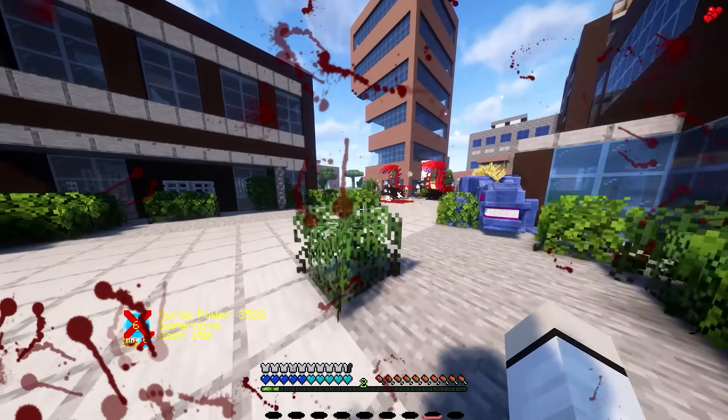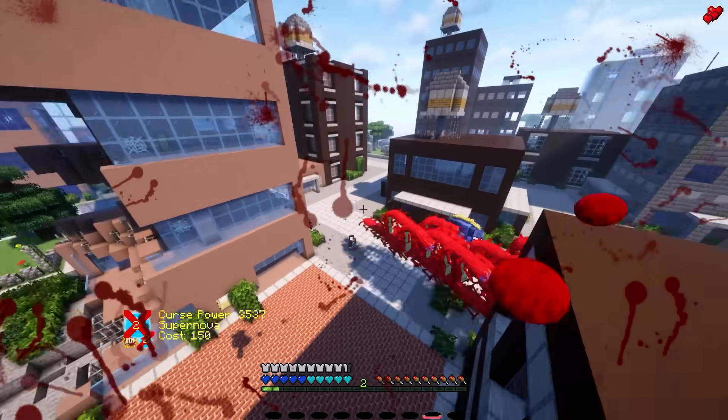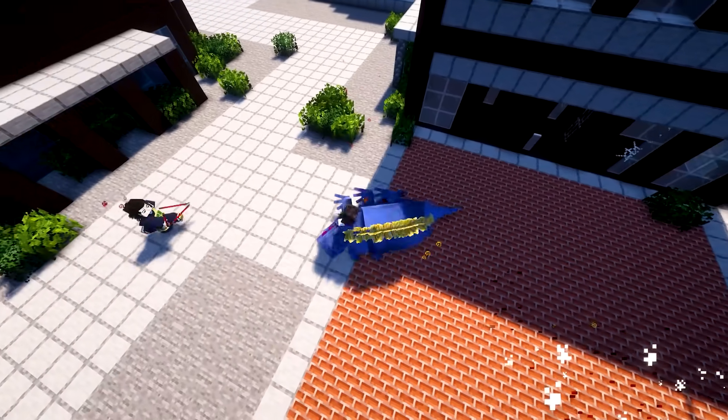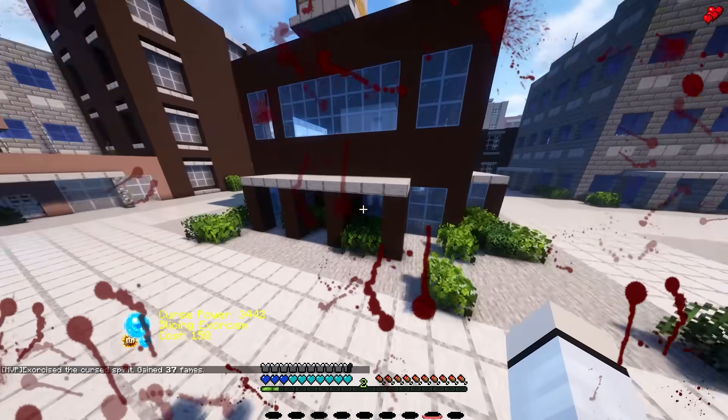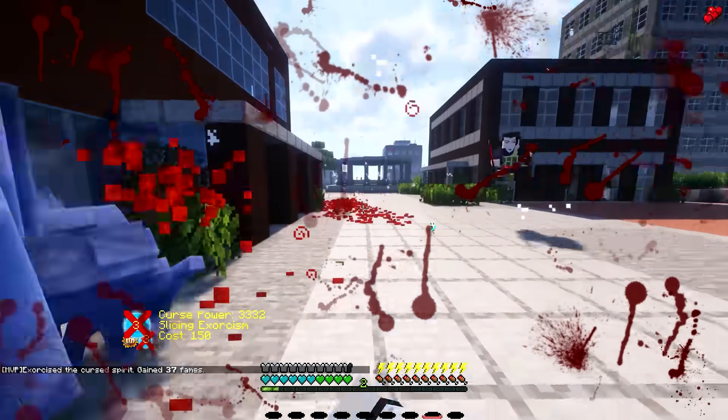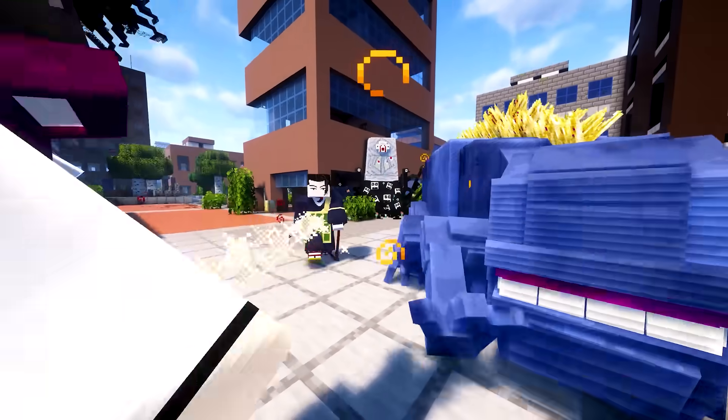Senketsu — straight through, straight through, very nice. This is the perfect time for Supernova! Get rid of all of them, Slicing Exorcism, very nice. Let's get out of here.